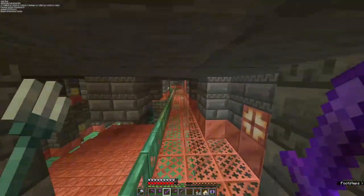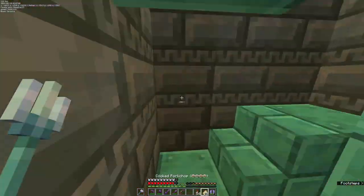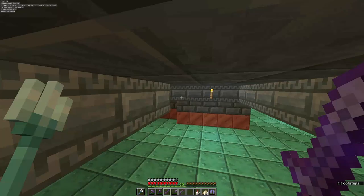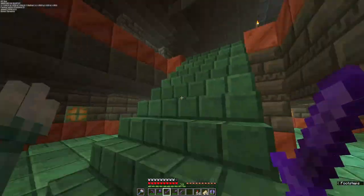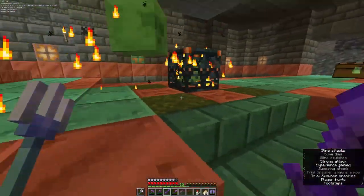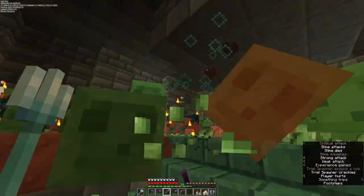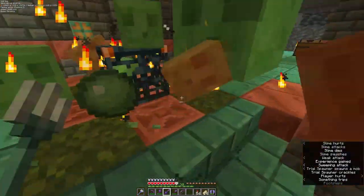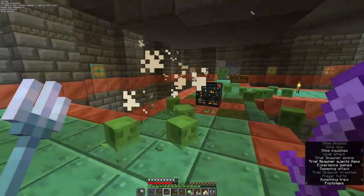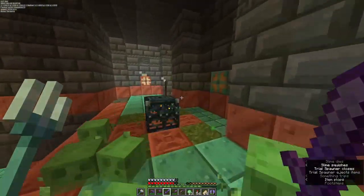Hop right over here — there's our spider spawners. And if we go up the staircase over here, we have another double slime spawner. This really is effective for a slime farm. We got another key — let's go! Another one — nice.